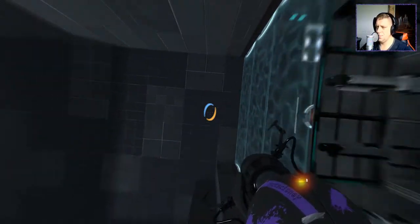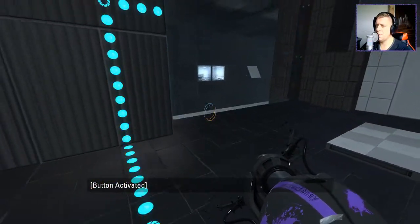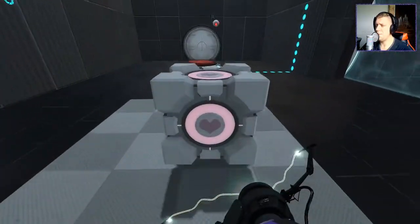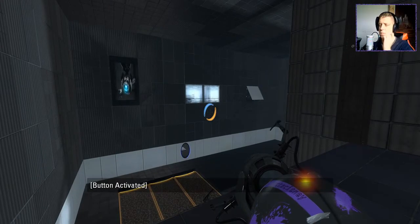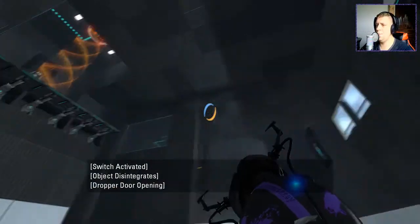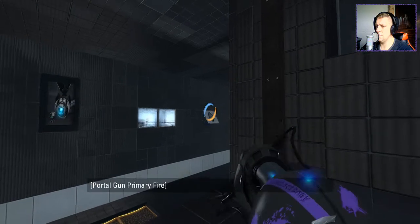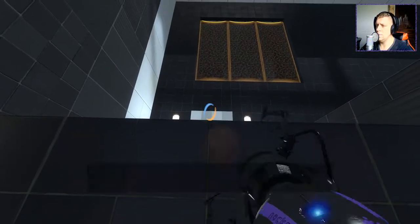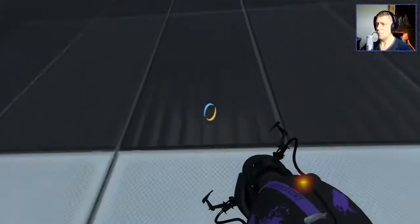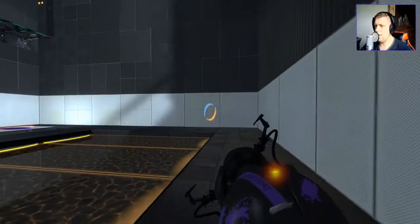Alright, here we go. Let's go. So then we do this — go through here, grab our cube, open this up, and then we'll want to recall this cube. And then we jump through here. Because we can get back up there, now that we've got the cube up there. We can concentrate on doing that.